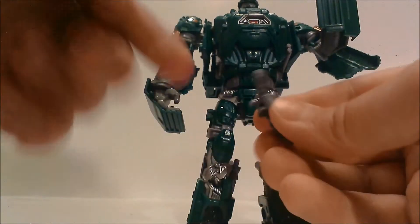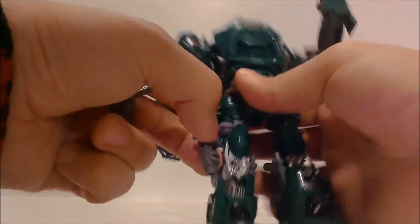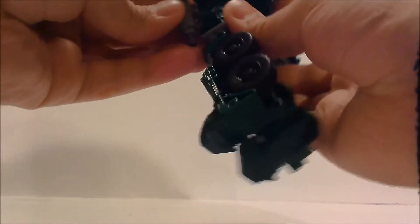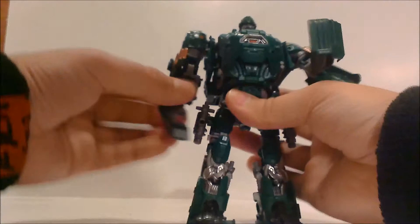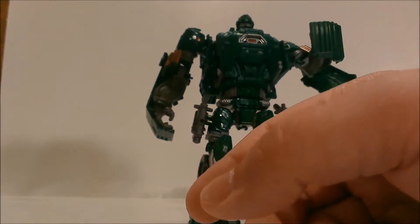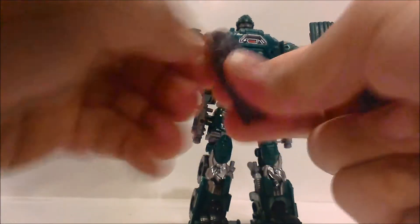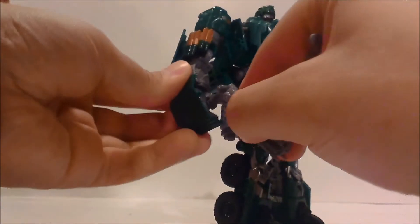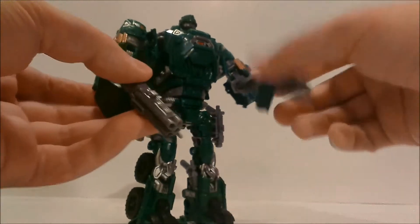These larger guns clip onto his sides — there's a little slot on him and a tab on the gun and you just put them on his sides like that. I'll keep it balanced so he doesn't fall. For his shotguns, you can make him dual-wield them — you just have to get the handle out. Mine are really tight. There you go — dual-wield shotguns, which is very awesome.